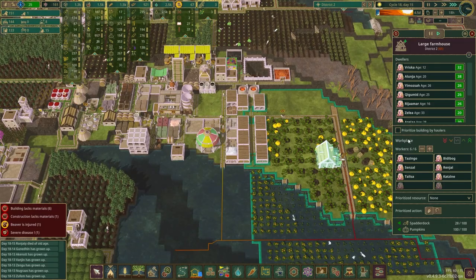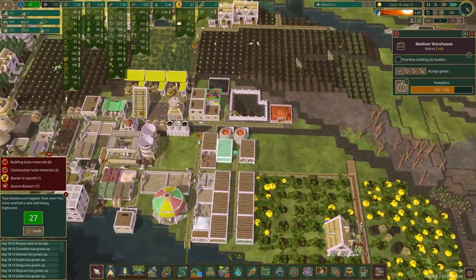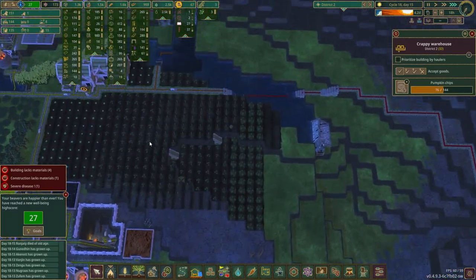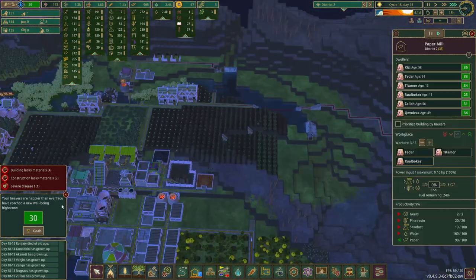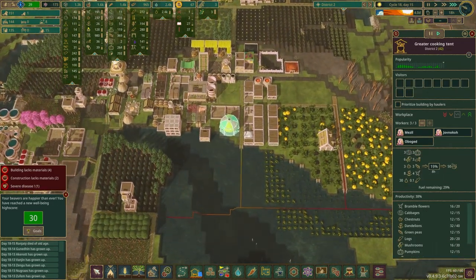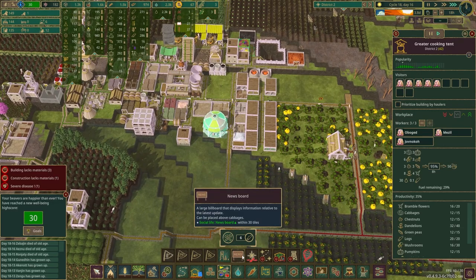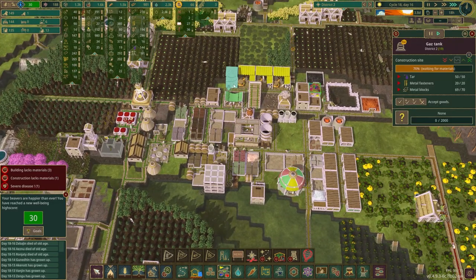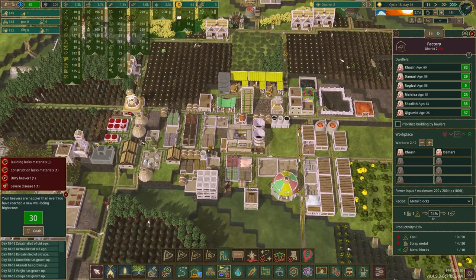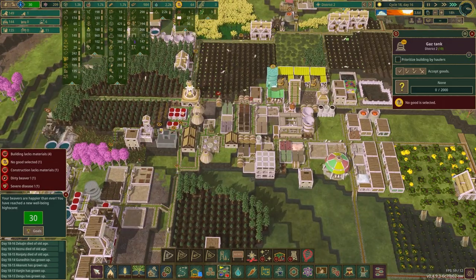Now that I have the excess workers, let me fill that up. Pumpkin is probably already mostly full. Spatter dock is not. This is pumpkin chips, sunflower seeds, this is iron ore, coal - 30. All the new food and this cooking tent is making them all pretty happy. Balloon trader - I might begin to make that a reality. Getting to the balloon trader. Gas is being stored up, plenty of methane now. I'm going to switch that over to the chemistry set to get the clinic going as soon as the gas tank goes up.